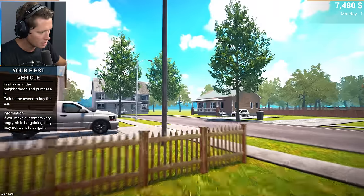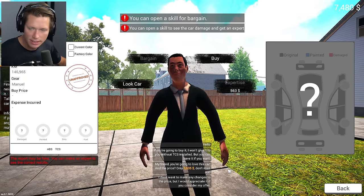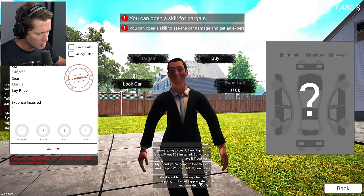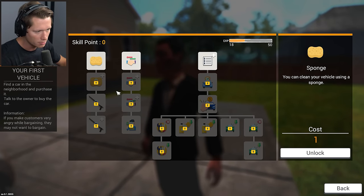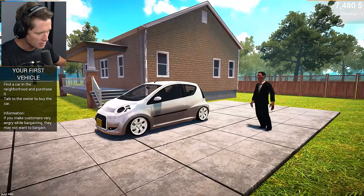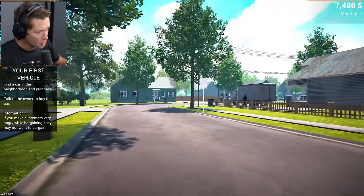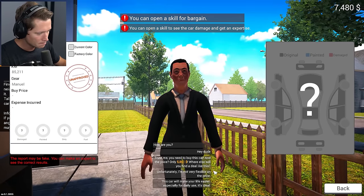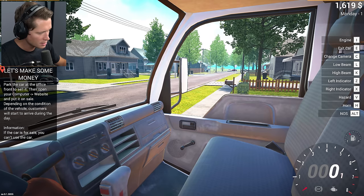Most cars here are out of our price range. There's one for $5,635 but the seller insists it needs TCS — traction control system — installed first. We can't bargain yet as we haven't unlocked that skill. Looking at the skill tree, you can unlock car washing, cleaning, bargaining, and inspection skills. We're going to start with the least sexy option — the box truck. Deal! $5,861 — we bought our first car.